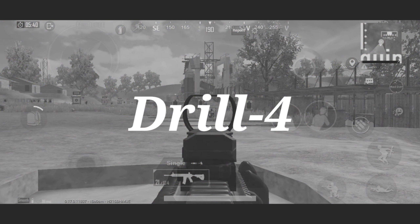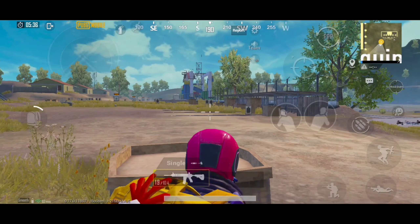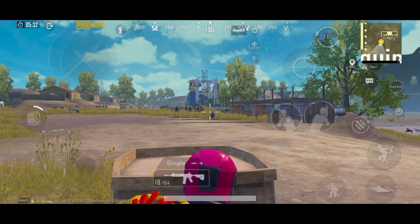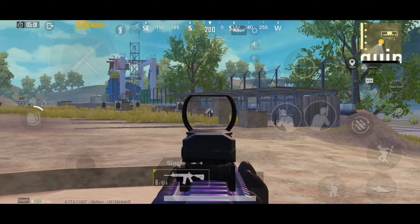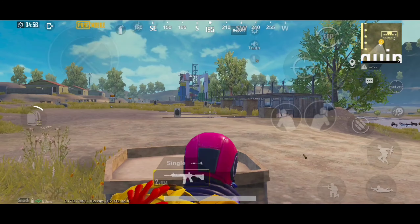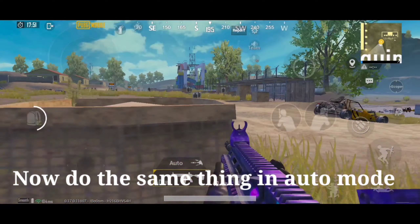Drill number 4. This will correct your aim and you can do quick scope. At first do it slowly, then increase your speed. Now do the same thing in auto mode.